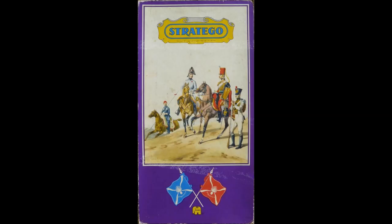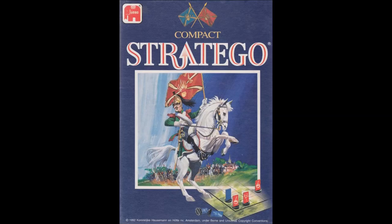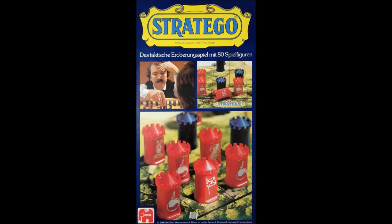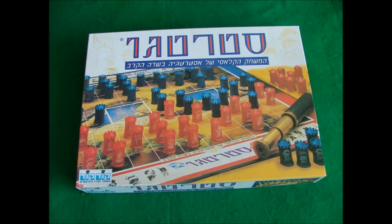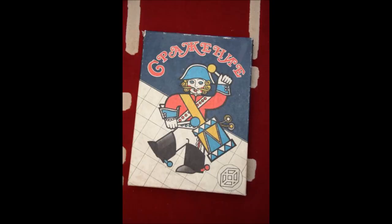The game itself was originally created by Jacques Johann Mogendorf sometime prior to World War II. It has changed hands several times throughout the years, including the Haasman & Haat Company of Amsterdam, and finally in 2009 was purchased by Jumbo Games, also based out of Holland. The game also has a World International Gaming Federation where they hold world championships every year. It is available in several different languages, including Greek, Hebrew, and the Soviet Union put out a copy in Russian sometime in the early 1980s.